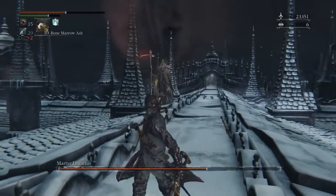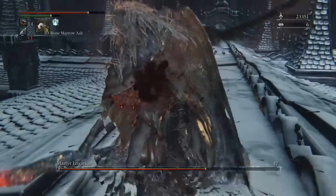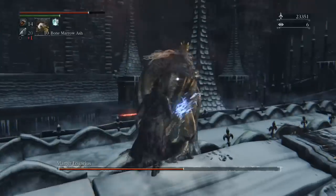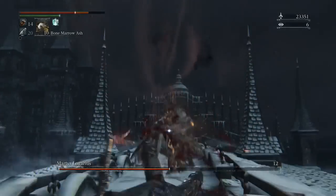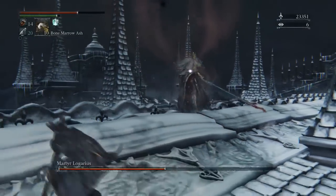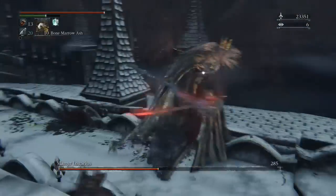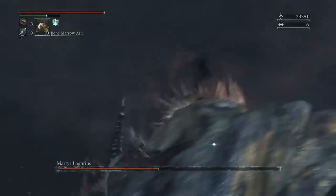If you're using a Hunter's Pistol you're at an advantage over the blunderbuss. The blunderbuss has trouble shooting Ligarius's sword when he plants it in the ground during the attack where it rains swords. You need to hit the sword to destroy it and stop it raining swords on you. The Hunter's Pistol is very effective at doing that from range.